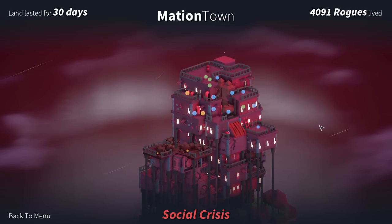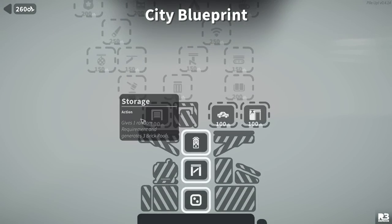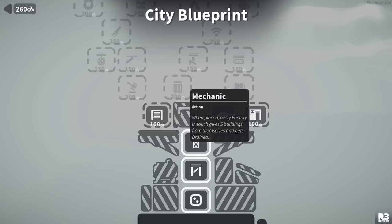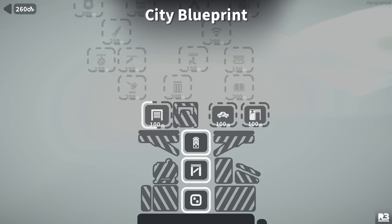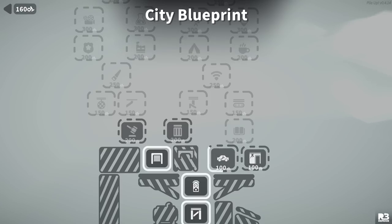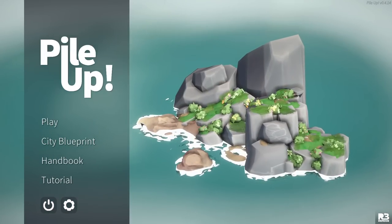I mean, not bad though. Genuinely, if I was able to put that down, it would have been good enough. Now we have 260 scraps. Mechanic — when placed, every factory in touch gives five buildings from themselves and gets drained. Two more of itself when destroyed. Storage gives one random requirement and generates three brick roofs. That seems really nice. We'll just get the mechanic. There's a bunch of that stuff there to unlock. This is such a pleasant game.